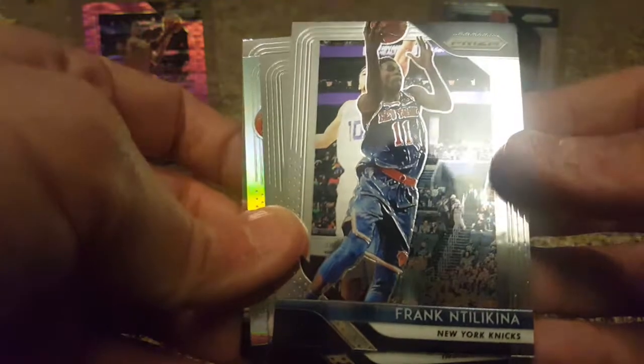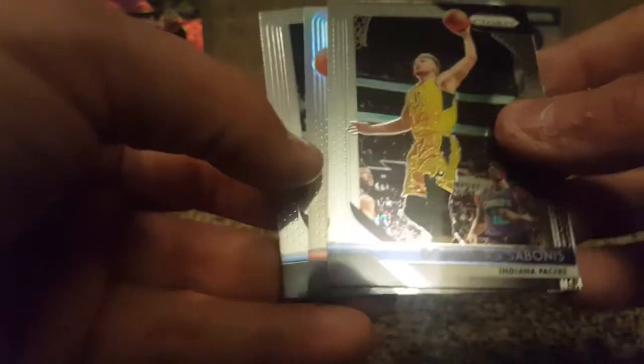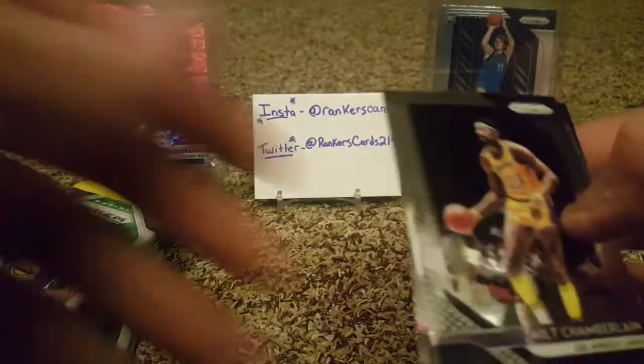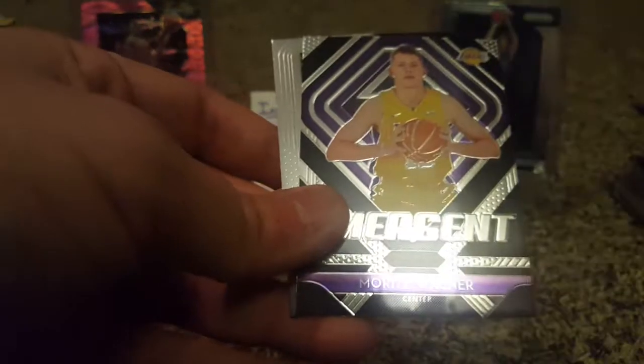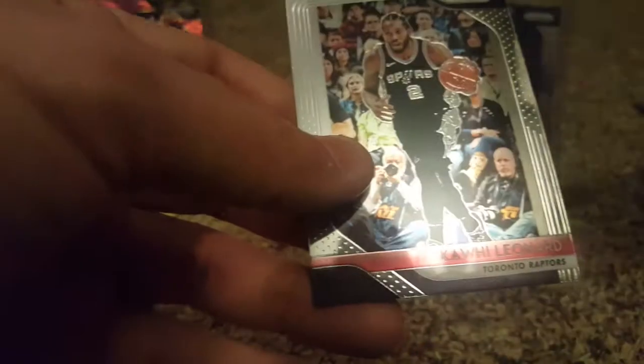I'm a big Shaq guy, so when Shaq went to Miami I'm glad he won. Frank Ntilikina, Domantas Sabonis, Prism of John Wall — poor guy, feel bad for him. Julius Randle's going to be out for a while, always hurt, such a great player. Seth Curry — Steph's brother. Moritz Wagner. And Kawhi, now with the Raptors obviously.